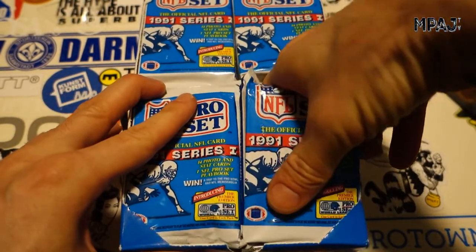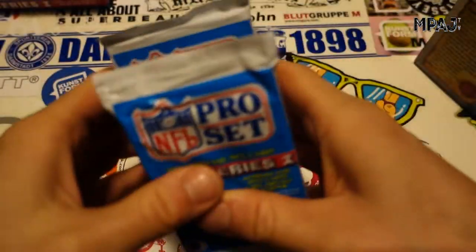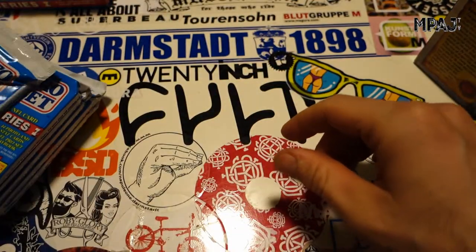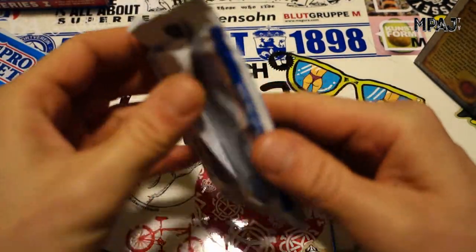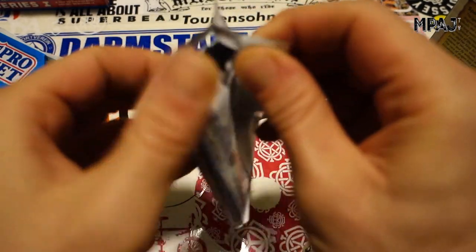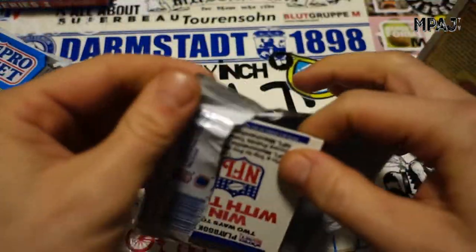As always we start with the lower right-hand corner. It's going to be four videos again like always — four, five, six, seven, eight, nine — exactly 36 packs. Cheapy cellophane packaging, so the cards are extra messed up when they come out. Let's start right away — we're looking for Bill Belichick, that's the card we want.